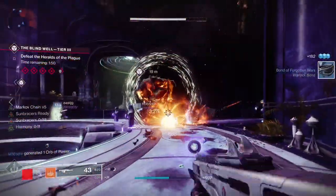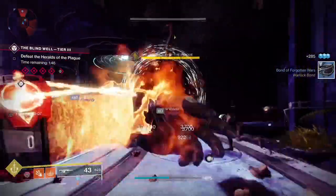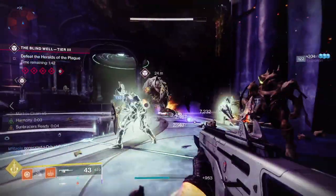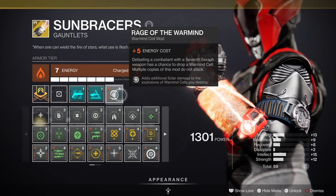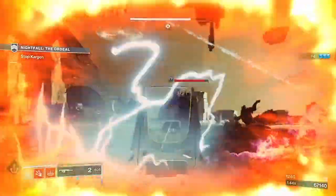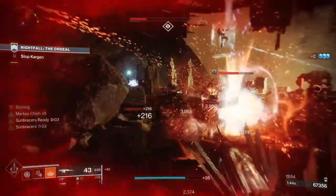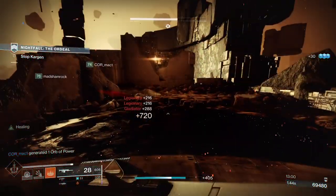On the Sunbracers themselves, first of all they have to be solar — just because they're Sunbracers doesn't mean they're solar, as they can also roll void or arc. Once you have the solar ones, you need to slot in Rage of the Warmind. This is a pretty big mod requiring five points to slot in, but it turns the Warmind cells into thermonuclear bombs that pack a massive wallop — huge trash mob clearance and big damage to anything caught in the blast zone.